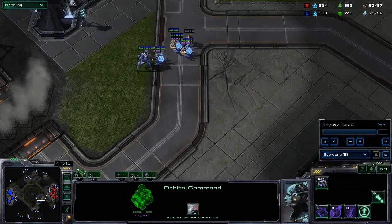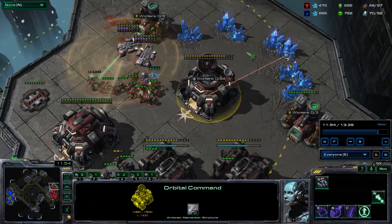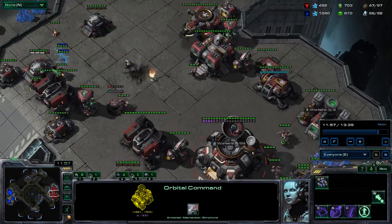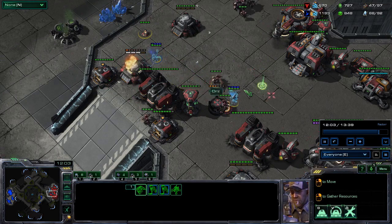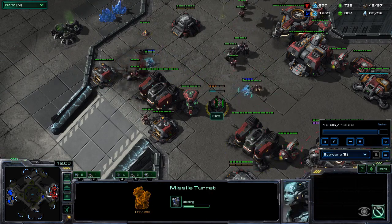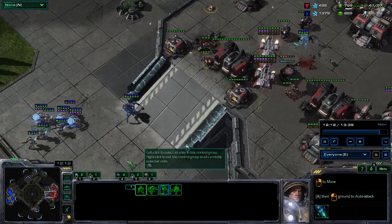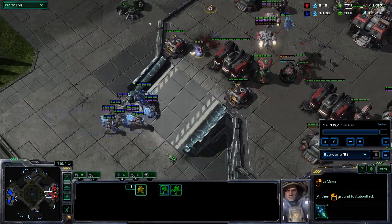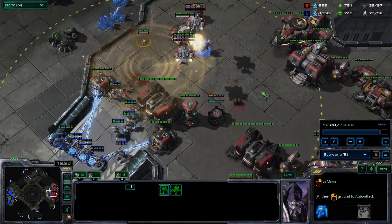I've accomplished everything I needed to with that push because I've done a significant amount of damage to his natural. He can't really do anything, and I'm actually still in there taking stuff out. I send one DT to take out the missile turret, and at this point I can just push in and really not have any trouble because he doesn't have a whole lot — he was trying to deal with all of this and he's still not mining.